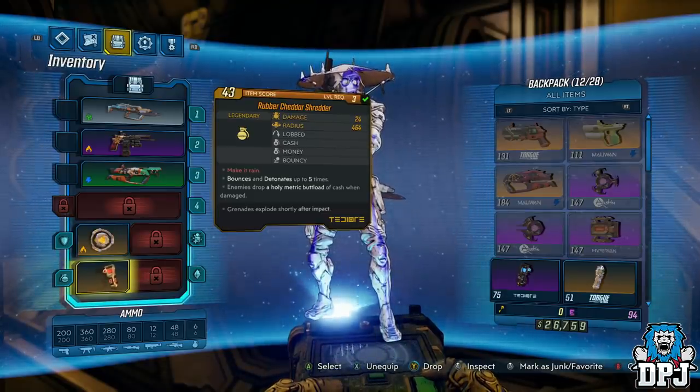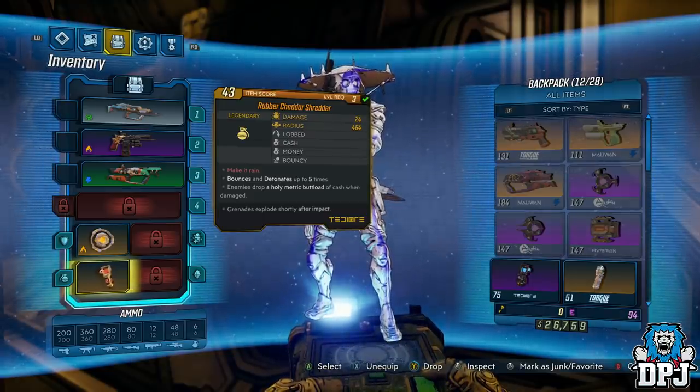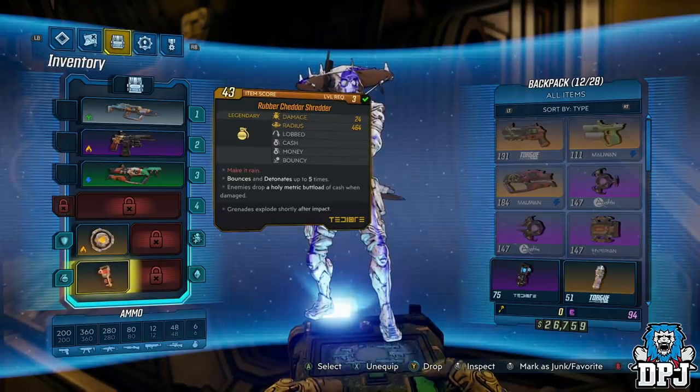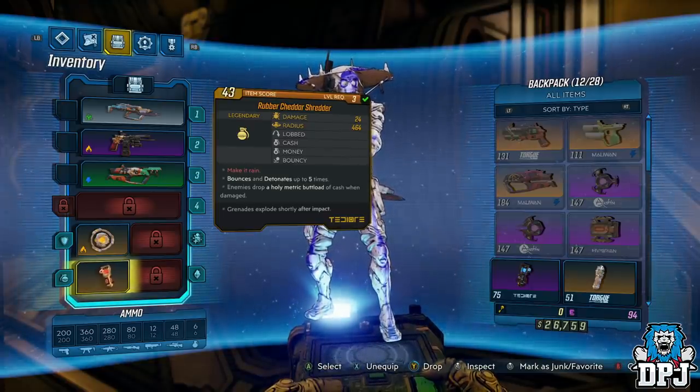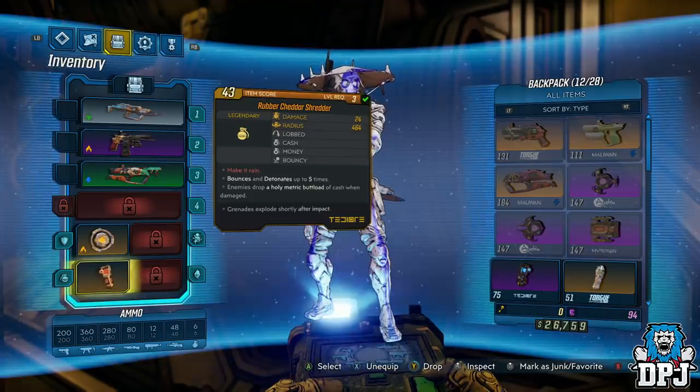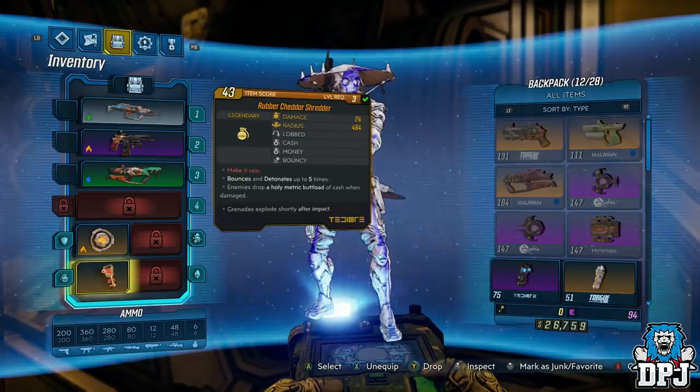It's kind of an exploit and you can earn 20 plus thousand per minute, and all you need is a certain grenade or grenade type. This grenade you can see on screen now was given out to everybody who pre-ordered the game or got the deluxe editions. The grenade is called the Rubber Cheddar Shredder, and as you can see, this grenade allows enemies to drop money upon being hit with a grenade.